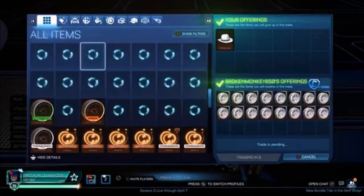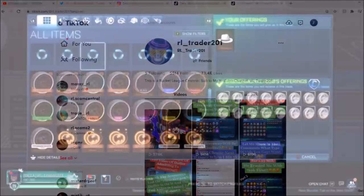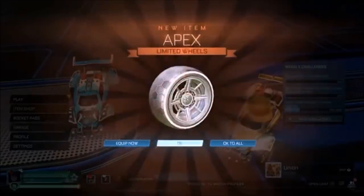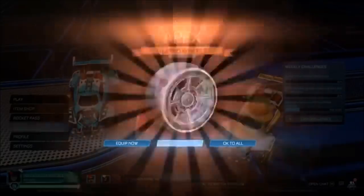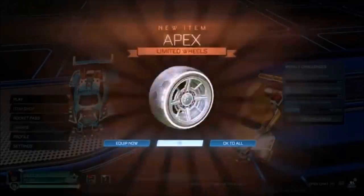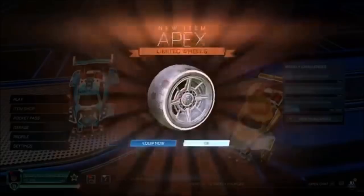Grabbing number one — he is well and truly back — it's RL Trader 201, the White Hat owner, or ex White Hat owner at least, because he sells it right here and gets himself 16 Titanium White Apex and 70,000 credits. The White Apex was going for about 130k each at the time — 130k times 16 is 2 million credits — plus 70,000 credits on top. So it's over two million for the White Hat, which he considered a quick sell.